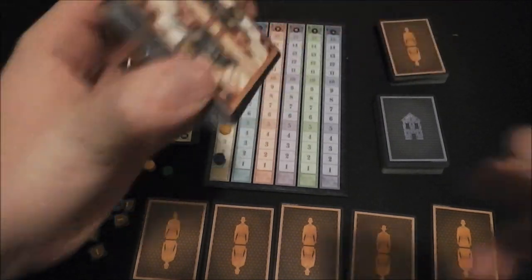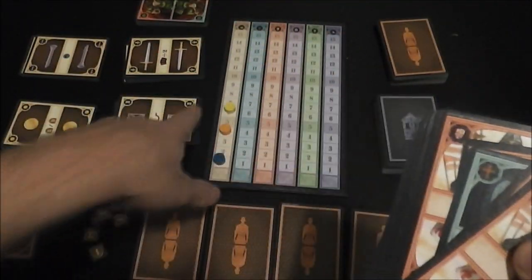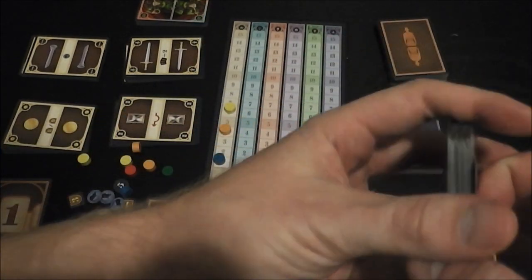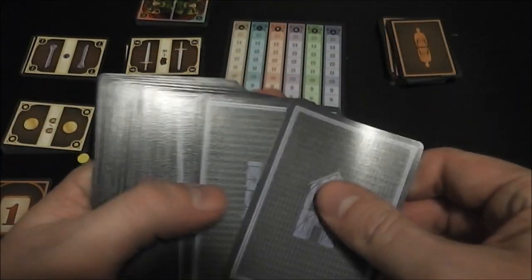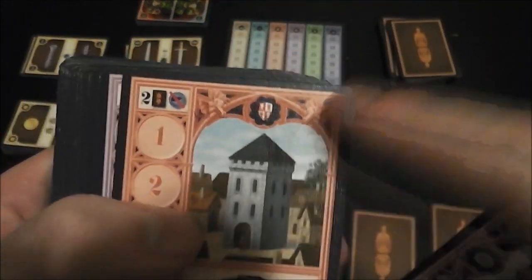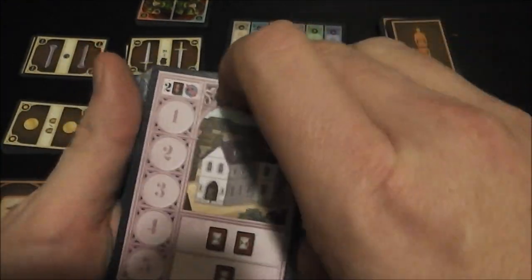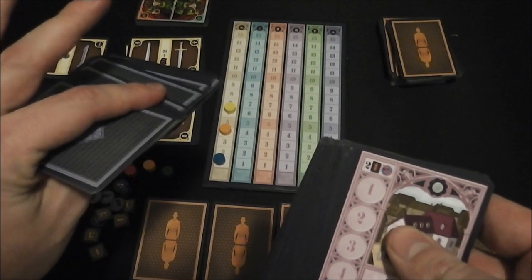Players are going to start off with a hand of five cards. These icons match all of the different tracks up there. Depending on the number of players, you're going to make up this deck in a different way, but basically you'll have at least five of each of the six different types. You can see we've got the coin, a shield, another coin — you shuffle this up and then remake the deck so that you have five of each of the six different types. Then depending on the number of players, you take some out to use as a sort of backup.